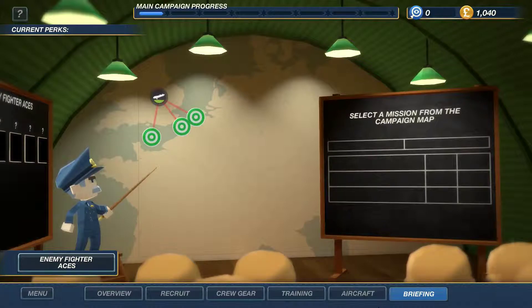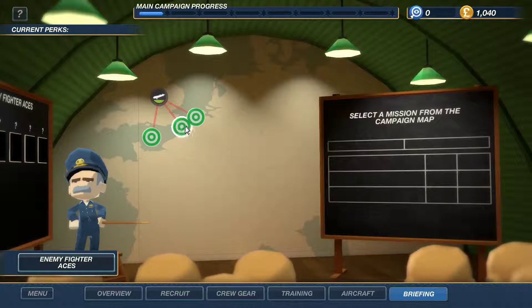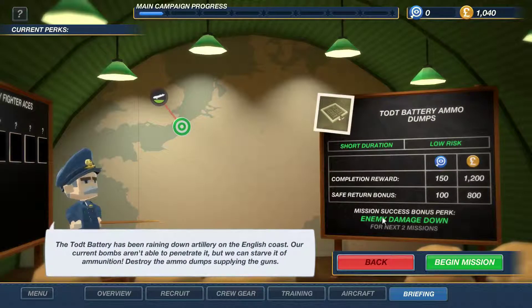Now we've finished the tutorial we've got a choice of three different missions. We're going to choose the middle one - this one has got a bonus that if we succeed, enemy damage goes down for the next two missions. Not only do we get a bit more cash and some unlock points, but also it's going to make all missions after this slightly easier because the enemy are going to do less damage to us. So we're going to begin this mission.